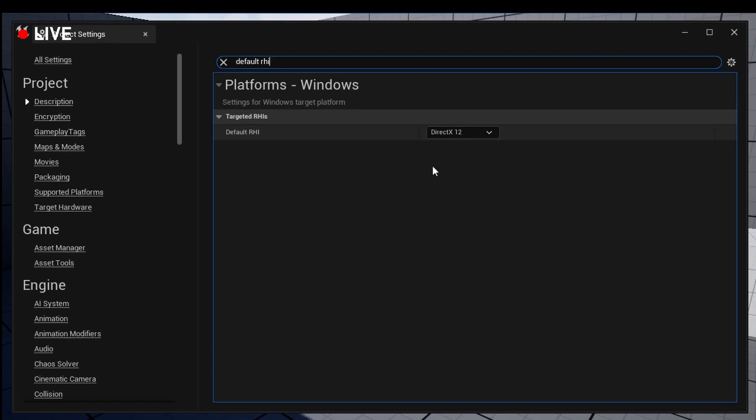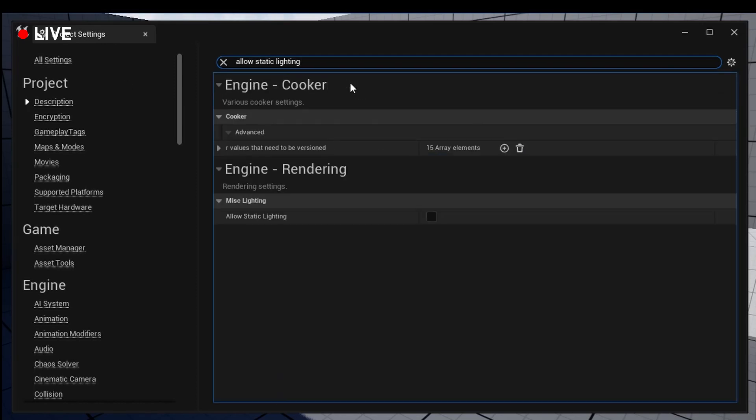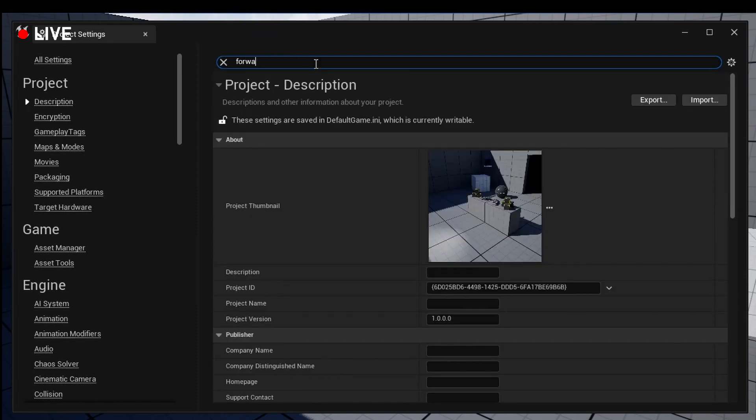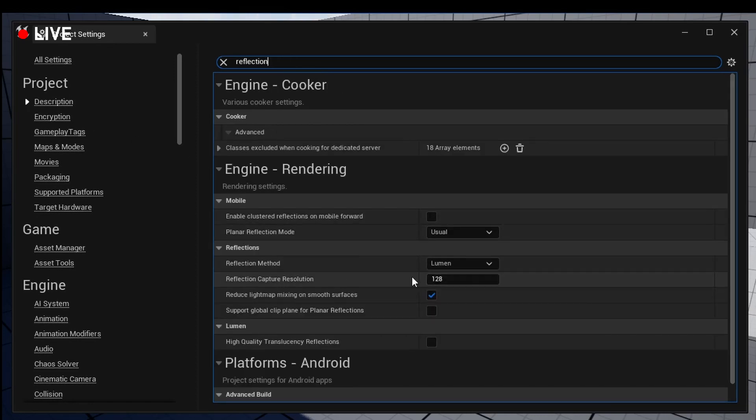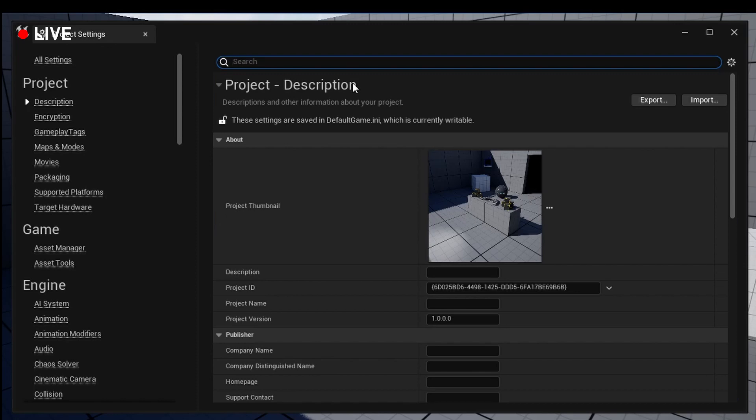Set default RHI to DirectX 12, SM6 — make sure that's enabled. Allow static lighting — uncheck that. Next, forward shading — get rid of it, uncheck that. For your reflection captures you can turn these down. That ought to do it, so restart your engine and we'll be back.